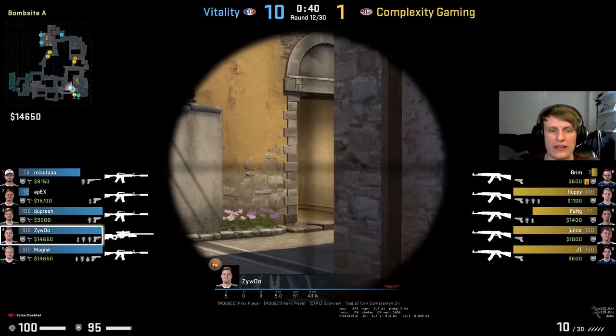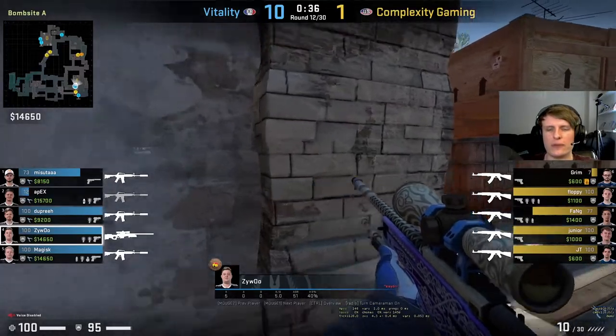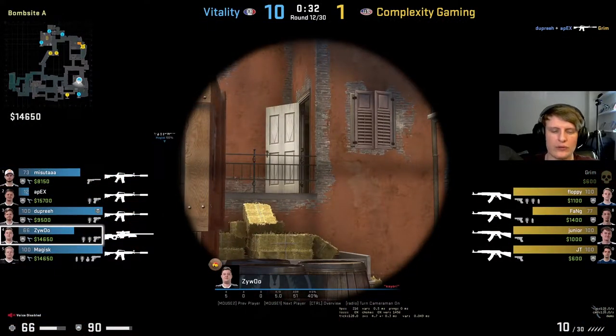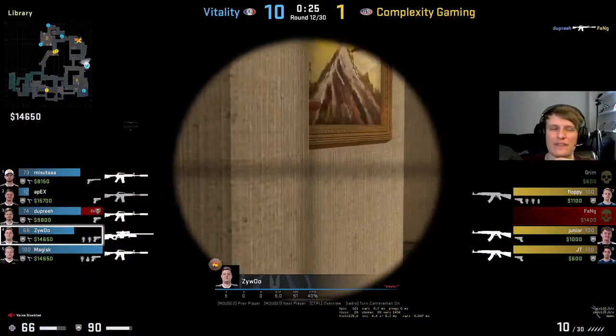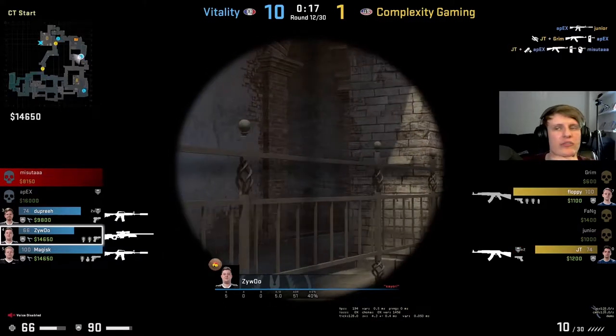They've done really well to find the gap - this looks like it should be a round for Complexity. They're about to four-man crunch that B site. Vitality have made a good read in having three B. I suspect dupreeh is watching for this. This is probably Complexity's best chance at a round - floppy needs to wait for the hit to come in and then kill a rotator. Floppy a little bit aggro - dupreeh gets the first kill on Grim. So yeah that attack is now going to fall apart because this is pretty readable - it was an attempted B crunch. Complexity kind of just stall out.